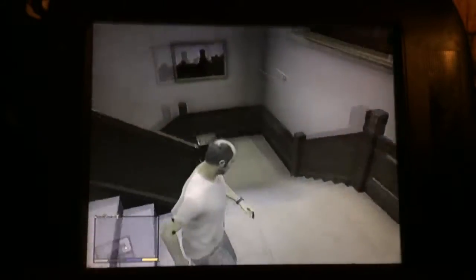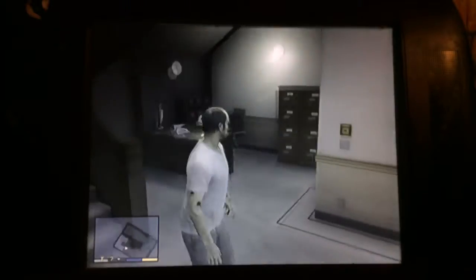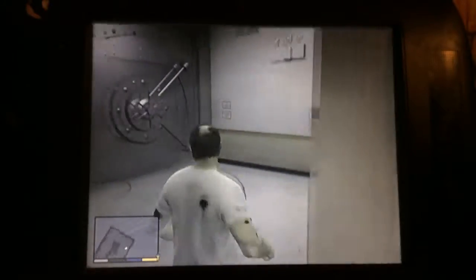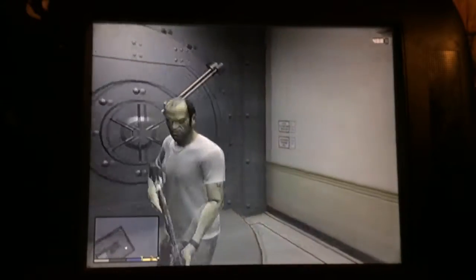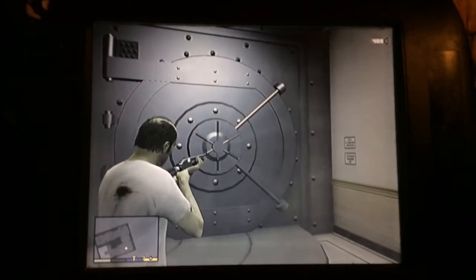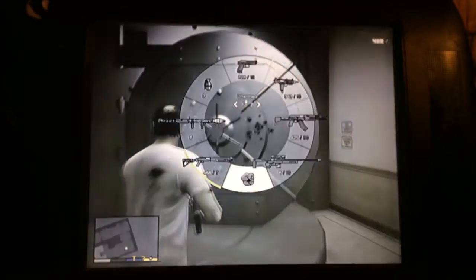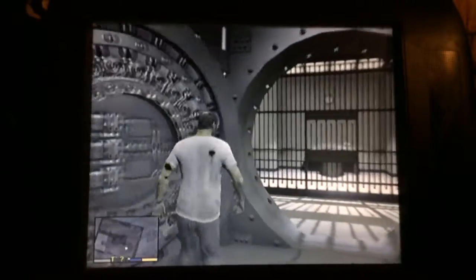And you go through this door, go down these steps, and then you will see this vault right here. If you get a shotgun and shoot that little nut right there, it will open it and go in there. You don't need a suppressor, but sometimes you will, and it will open all the way.